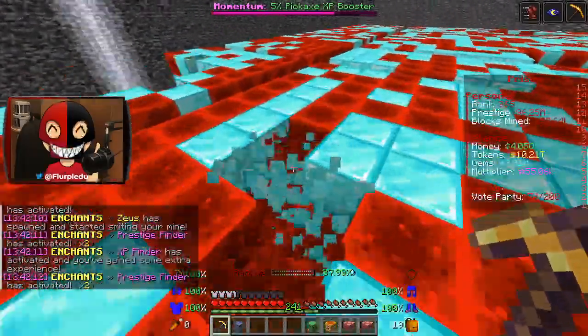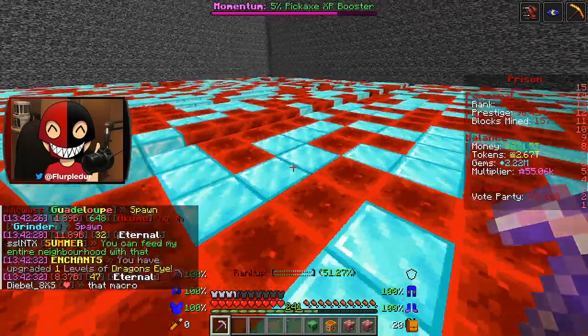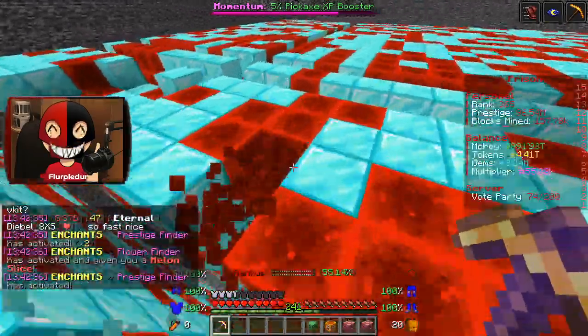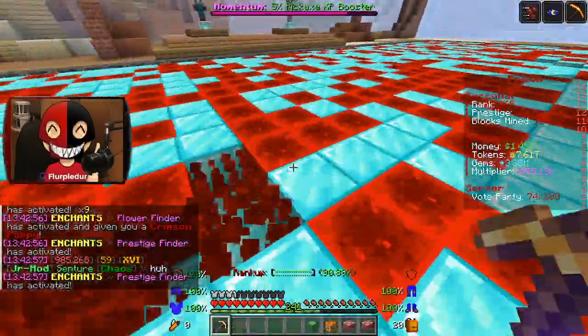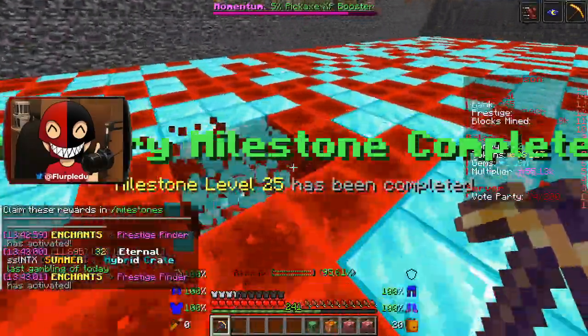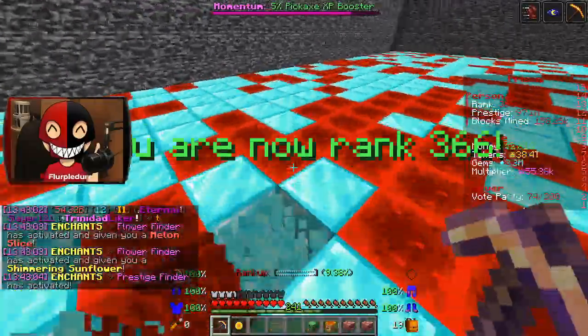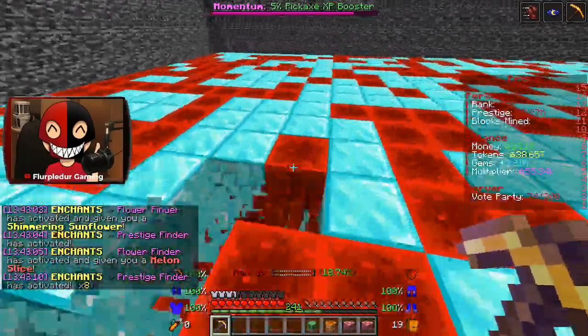Hi Zeus, thanks! Keep striking that mine. A better activation chance helps other activation chances too, so it feels like the best option. It's kind of like getting a 0.1% token boost versus a 1% token miner boost — that 0.1% stacks up because of all the different things it affects. That's the strategy I like to go with.